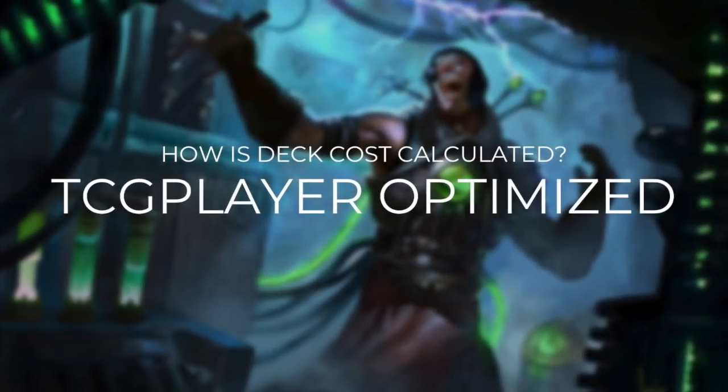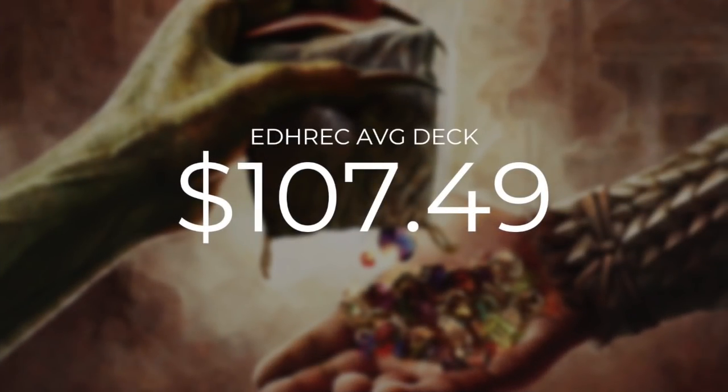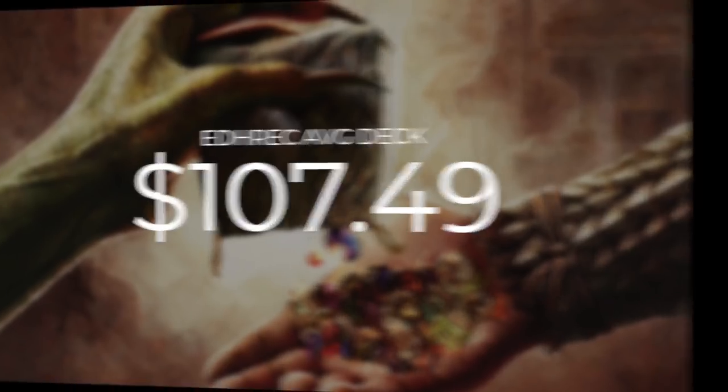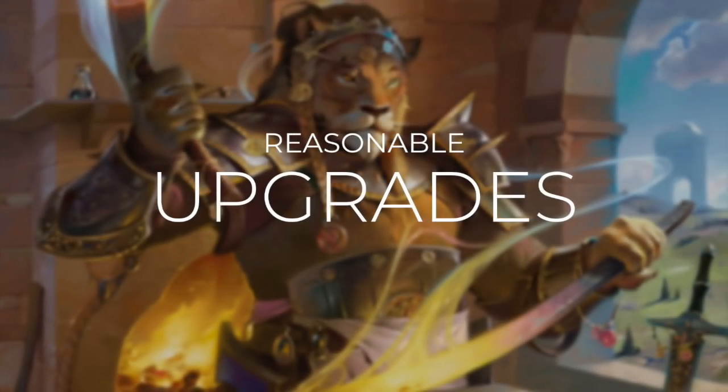Now for a quick price check. Deck costs are calculated using TCG Player optimized pricing, including heavily played and damaged cards. The average EDH Rec deck costs $107.49. Our deck comes in at $24.95 — well within the $25 budget. These Commander's Quarters decks are built to be tuned and focused within that budget, but there are always ways to improve them.